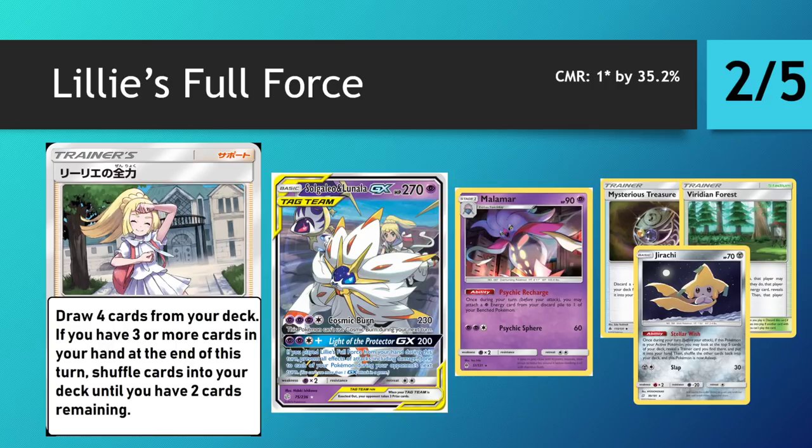Malamar is pretty reasonable at benefiting from this — you have natural discarding with Mysterious Treasure, Viridian Forest, and a good number of immediately playable cards. The only reason I'm giving this more than one star is the synergy with Solgaleo and Lunala GX, whose Light of Protector GX attack — if you played a Lily's Full Force that turn — prevents all effects of attacks including damage done to each of your Pokémon, basically giving you a free turn. You can't be damaged at all, completely nullifying a turn in the prize race. It might be enough payoff to make a different kind of Malamar deck work. I'm a little skeptical, which is why it's only two stars, but it'll definitely be experimented with.